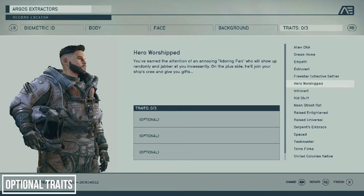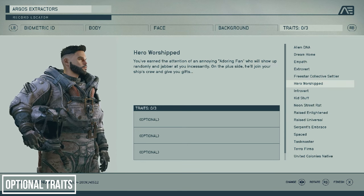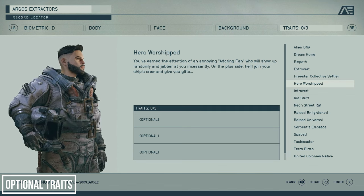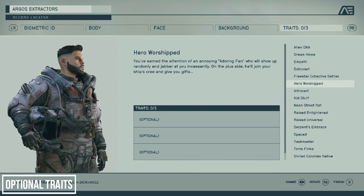He's an interesting character. My advice for the traits is: don't sleep on them. They may be optional, and the drawbacks may put some people off, but the ones that add new gameplay features like Dream Home, Kid Stuff, Wanted, and Hero Worshipped are well worth looking into.